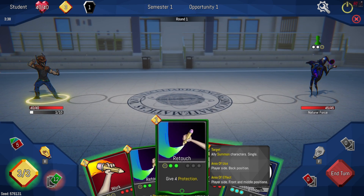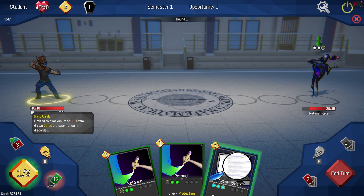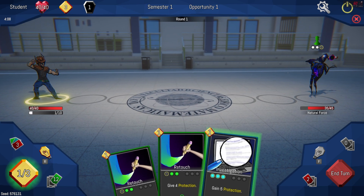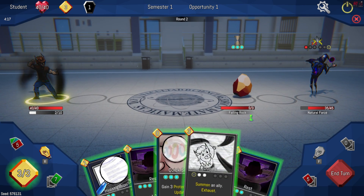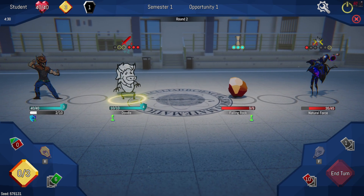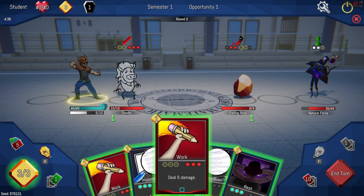He is going to summon an ally, so I'm going to focus on doing damage. Basically how this sets up: cards in hand, you can only have a maximum of ten, you can draw a card which consumes one energy. There's your draw pile, how much energy you have, your discard pile - if you discard a card you have a chance to gain energy - and then your exhaust pile. I'll gain five protection. I probably should have just attempted to draw more cards. I want to summon an ally and then gain some protection, spend my entire hand.